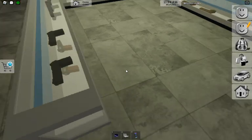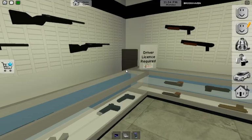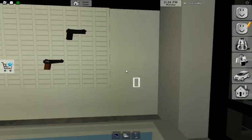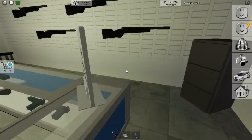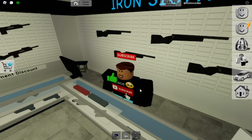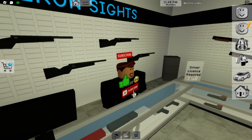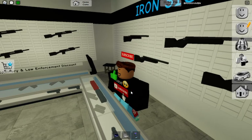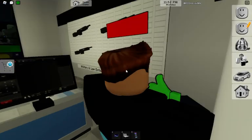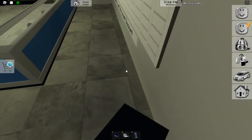I wonder what's this — gun store! Oh nice. Here you've got the gun stuff. I can sell guns here — 'driver's license required.' So I can be like, 'Would you like to buy a gun?' and they'll say sure, and I give them the gun. This is only for military and law enforcement.